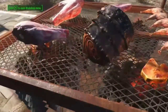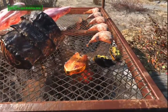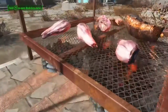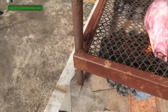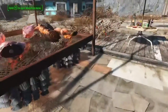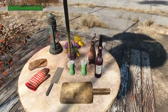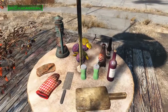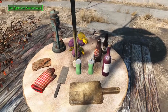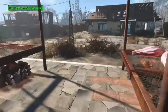So there we have some rad scorpion tails, some squirrel bits on a stick, Mirelurk meat, some rad roach, mongrel dog, rad stag, and Brahmin meat cooking up on the barbecue. And I'm going to make a barbecue sauce out of Nuka-Cola, some wine, salt and pepper, and some Mutfruit — mash it all up and make a barbecue sauce. There's some Gwinnett Stout in the back that's really good on rad roach. We are going to have ourselves a barbecue!